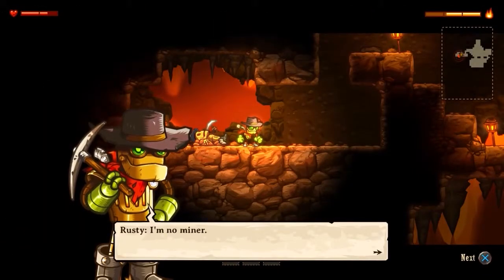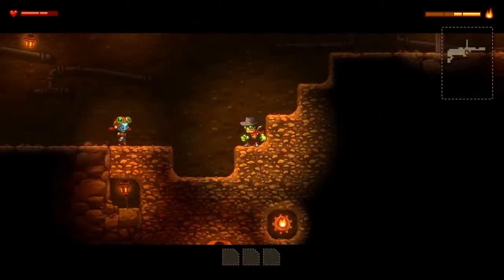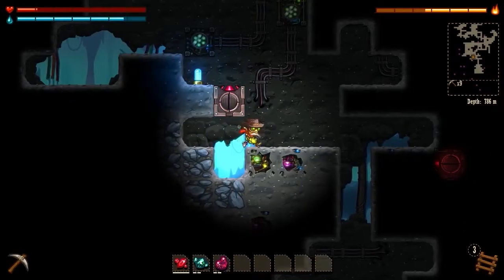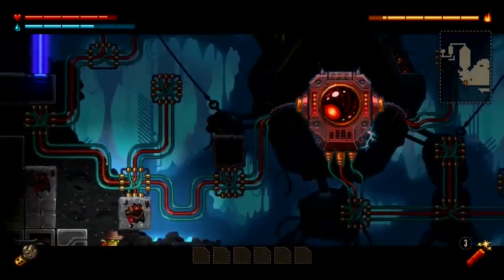You play as Rusty the Robot, who is at the center of a western steampunk world. The goal is to explore the various mines in the game world and uncover its secrets. The core mechanic of the gameplay is digging — you will start with a basic pickaxe.